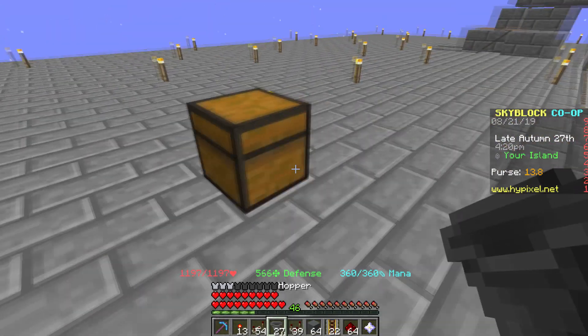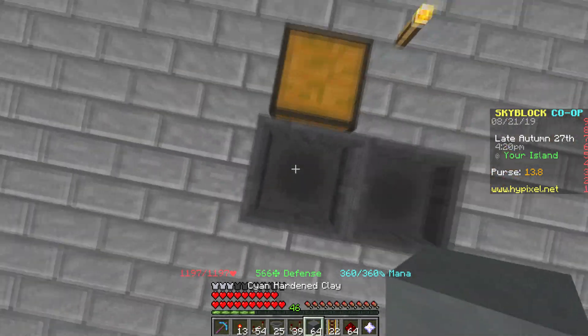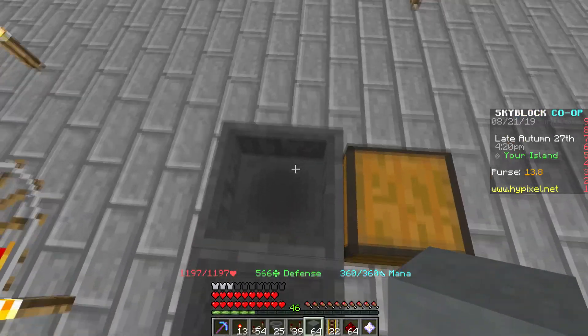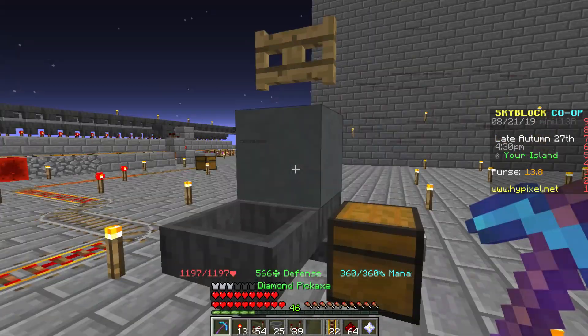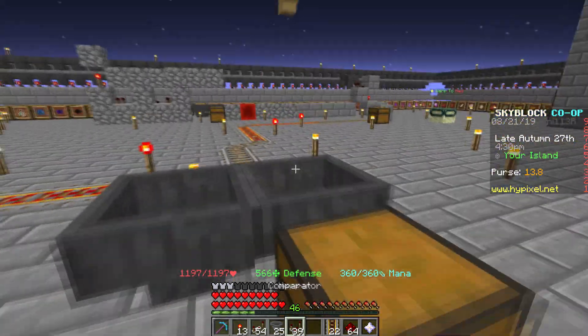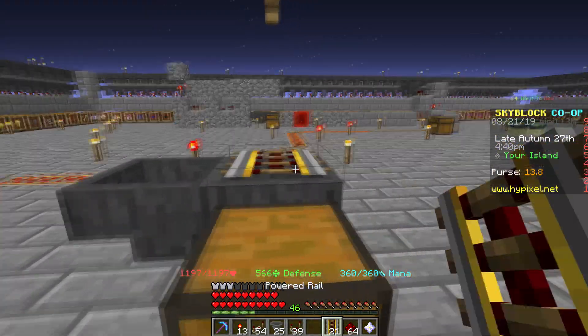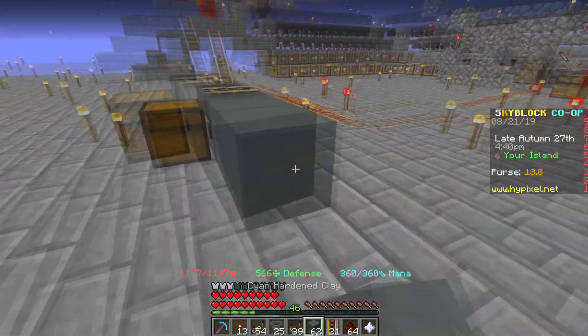First, place a hopper into a chest, and another hopper connected to that hopper. We're gonna place a block on top of this hopper and then place your fence gate on top of that. That's probably the easiest way to do it. Then get one power rail and however long you want to make it.